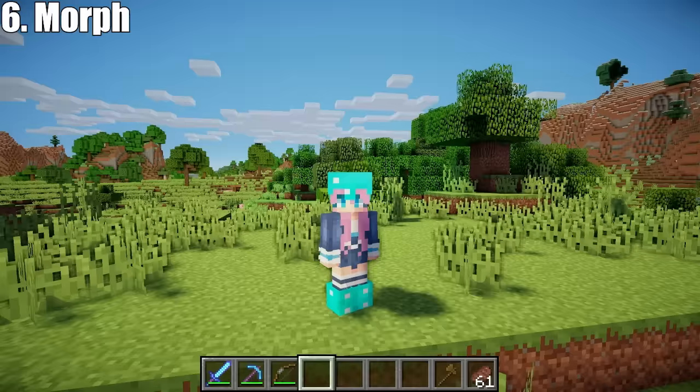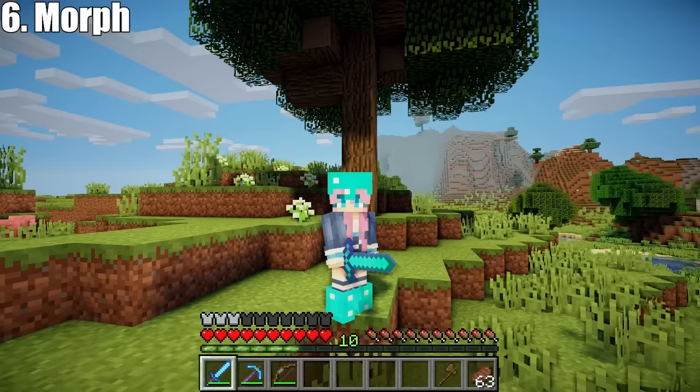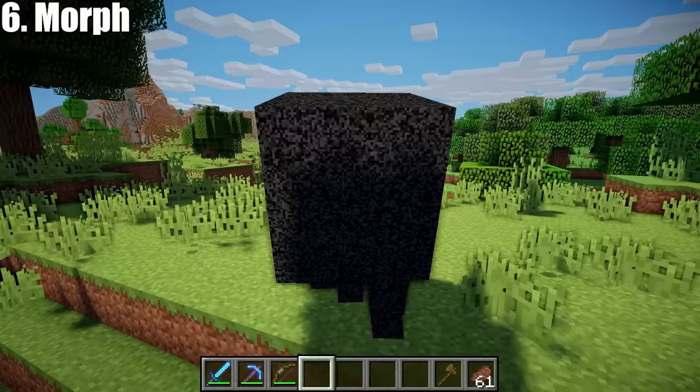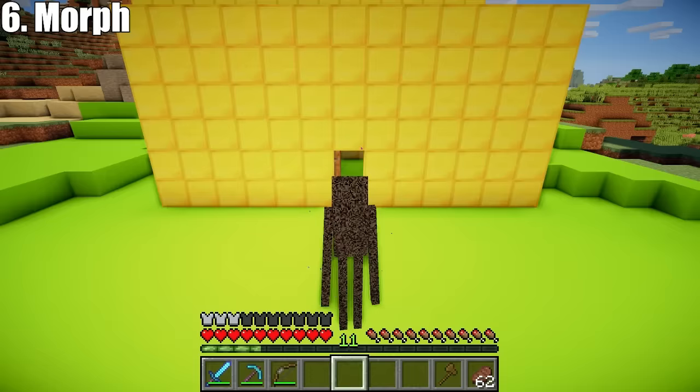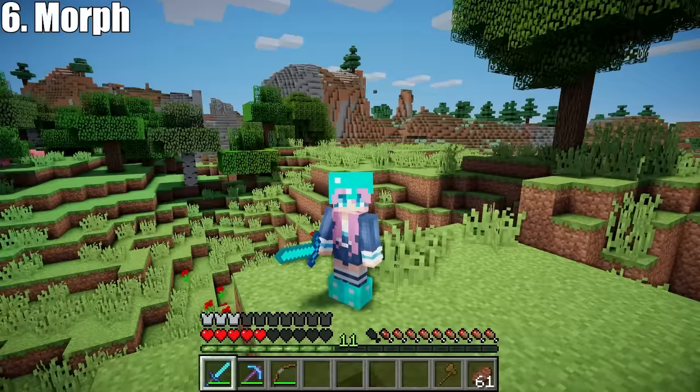Next: Morph mod by Aichen. This hilarious mod lets you transform into any mob. All you need to do is kill the mob to add it to your library, and now you can transform into it any time you like. You have the same health as the original mob and adopt their size too. So if you become something bigger than a player, you won't be able to walk through a door. On the other hand, if you become something small like a silverfish, you'll be able to fit through smaller spaces.